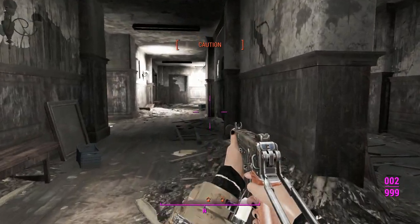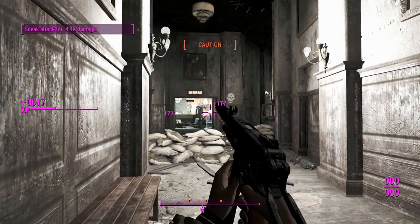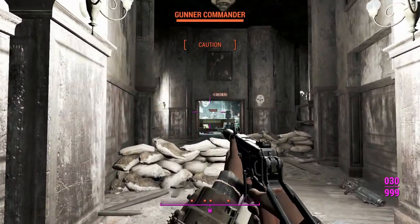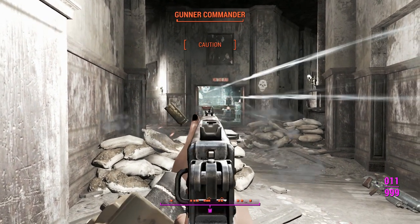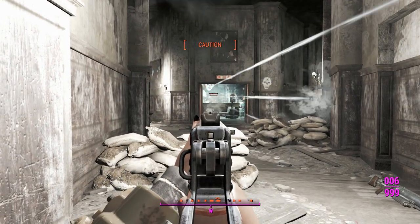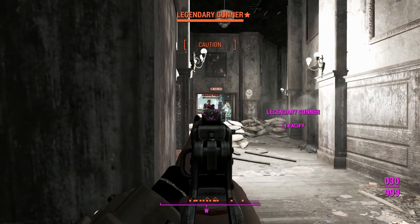We'll move over to our semi-auto one. Let's see if this is marked as a scope and therefore compatible with the sniper perk — probably not. Also, that Gunner just hopped over the table there — you usually don't see AI do that. Also, was that a knockdown? I think I just saw a sniper knockdown.